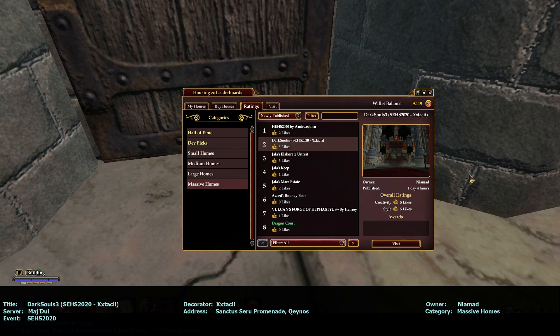I'm sorry, I keep trying to say holiday. So — Majdul server, Massive Homes, newly published number two. It is Dark Souls 3, S-E-H-S 2020, Ecstasy. The owner is Niamad — N-I-A-M-A-D. It is the Sanctum Seru Promenade, and it is on the Kino side.